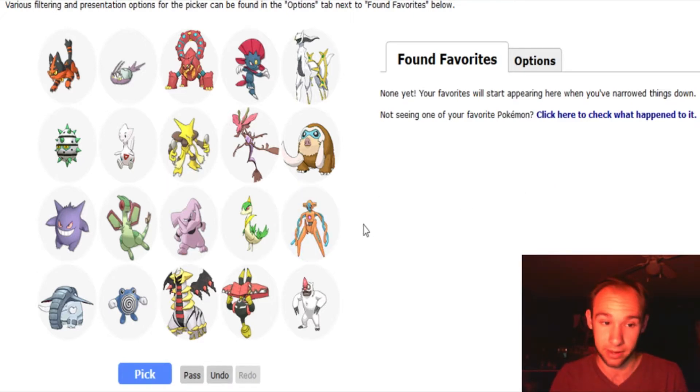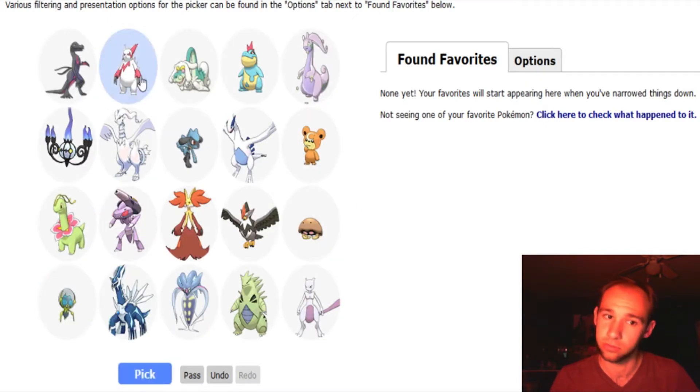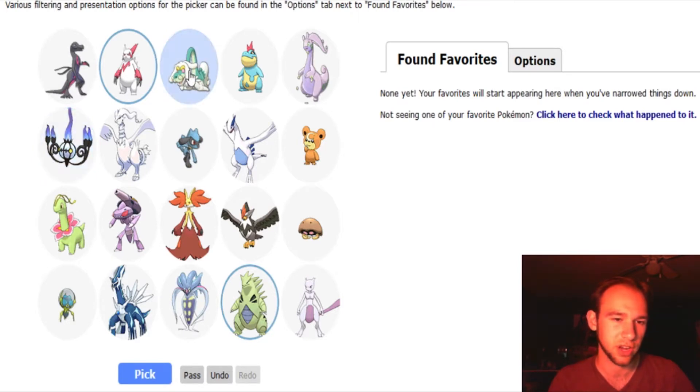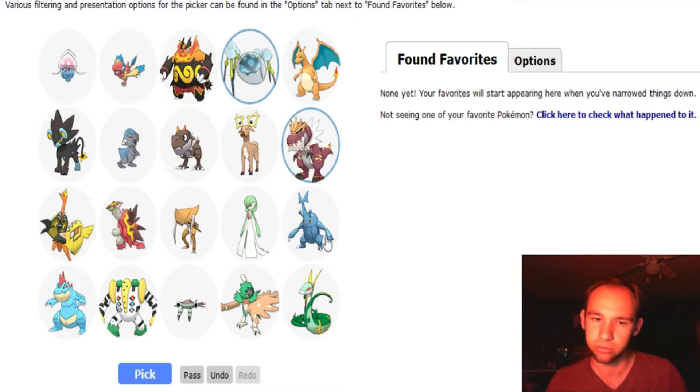Now we're getting down to some ones that I've already picked — with Mamoswine. Wow, a lot of these I've already picked. So here I would probably say Giratina, Tapu Bulu, and Donphan — I like Donphan a lot. Zangoose. I'm pretty sure all of these here are ones that I've picked previously, so now it's starting to get tough. I'll go with Zangoose, Tyranitar, and Chandelure — but there's Drampa. I'll go with Chandelure over Drampa, though I like Drampa a lot. And Rockruff, Tyrantrum, and Old Faithful: Heracross.